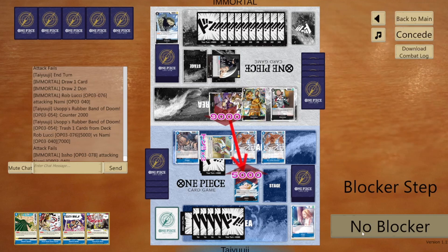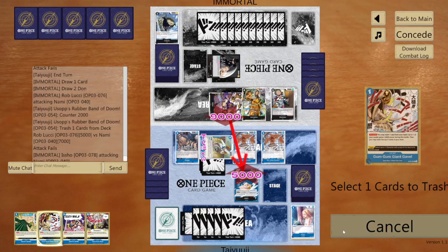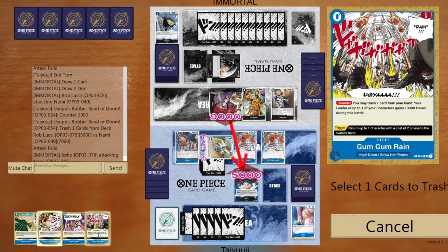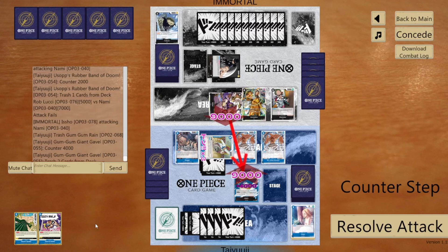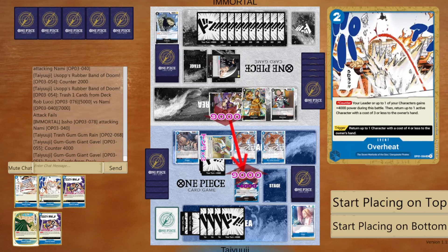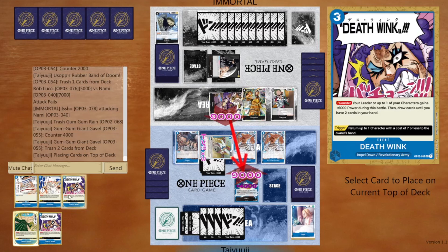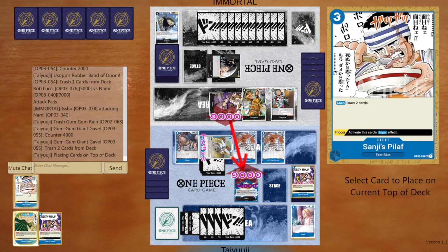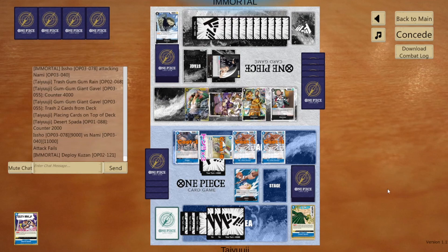He swings nine — that's a magic number versus Nami because even if I use a 4k counter I still need to combo another card afterwards. I was thinking Gum Gum Rain, but I think a better move is Desert Spada. I'm going to be greedy — drop Gum Gum Rain, then use Desert Spada so I can Death Wink and draw two cards, trash two cards and get out of it. A Sanji's Pilaf is on top now too.